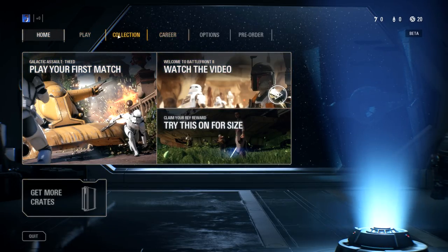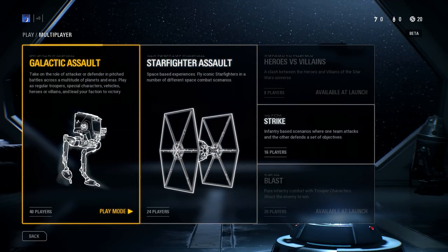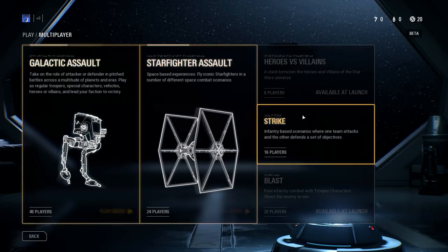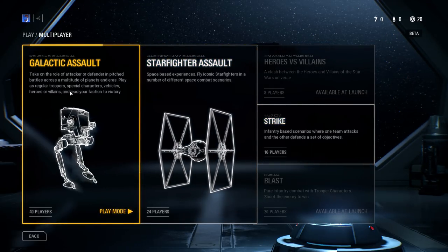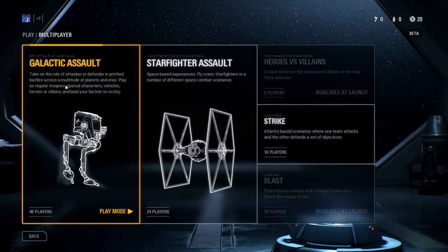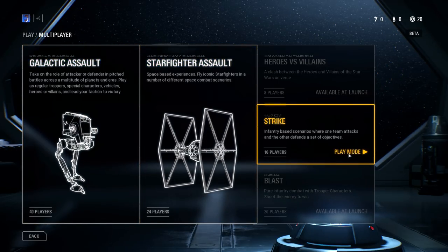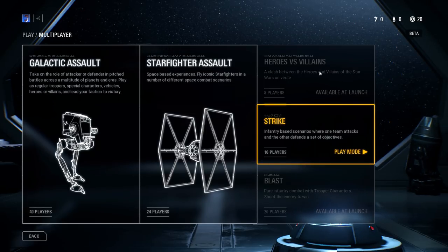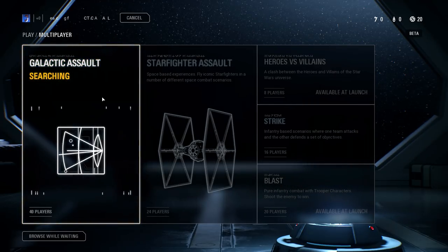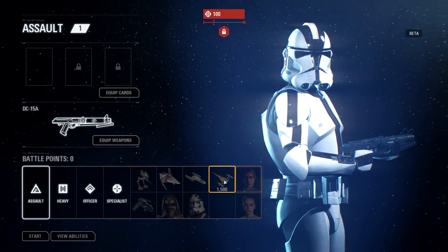We're gonna go ahead and play - I'll just hit multiplayer so it's more random. We currently have three different modes to choose from: Galactic Assault, which is like the attack or defend mode - the major one; straight up space battles, which is sweet; and Strike, which are probably much smaller. These are all going to be available at launch. Let's kick things off with Galactic Assault, the big one.